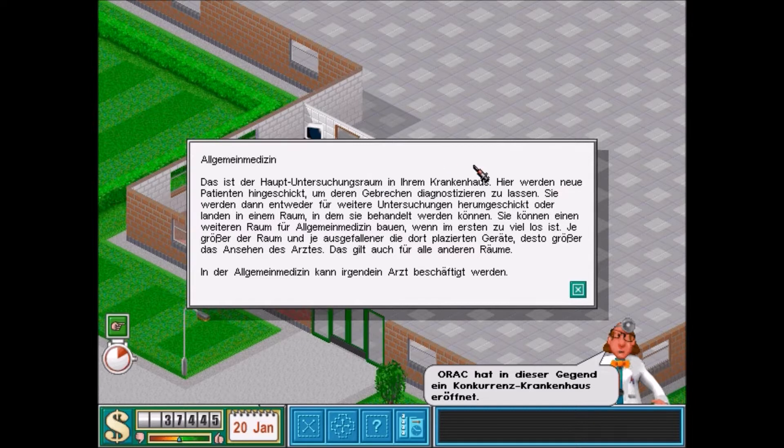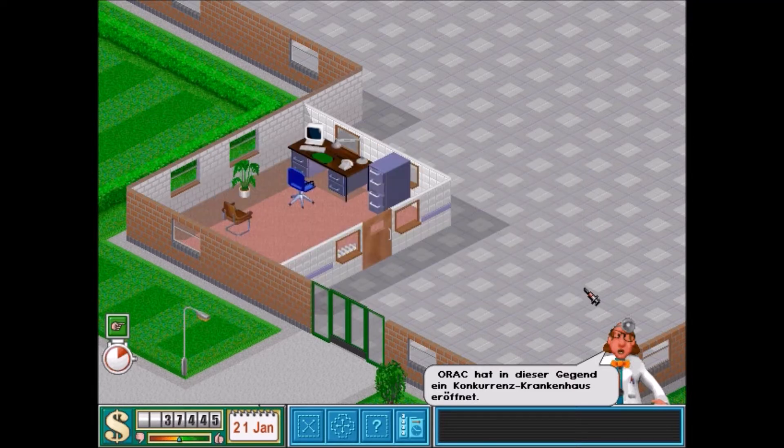Allgemeinmedizin – das ist der Hauptuntersuchungsraum in Ihrem Krankenhaus. Hier werden neue Patienten hingeschickt, um deren Gebrechen diagnostizieren zu lassen. Sie werden dann entweder für weitere Untersuchungen herumgeschickt oder landen in einem Raum, in dem sie behandelt werden können. Sie können einen weiteren Raum für Allgemeinmedizin bauen, wenn im ersten zu viel los ist. Je größer der Raum und je ausgefallener die dort platzierten Geräte, desto größer das Ansehen des Arztes.